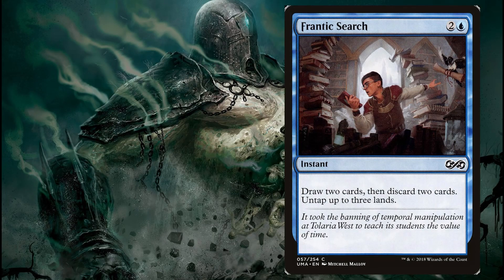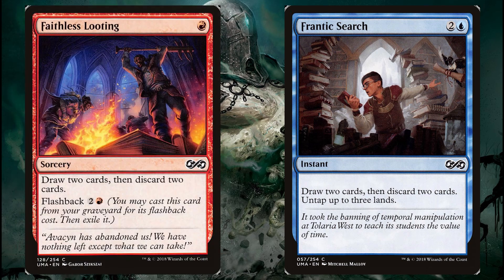Frantic Search is another good option in blue — a three-mana instant that has you draw two cards then discard two cards, and then you untap up to three lands, basically making it free. And Faithless Looting is a perfect option especially if you're already in red: one-mana sorcery, draw two cards then discard two cards, with flashback for three as well, so you're really getting a two-for-one.